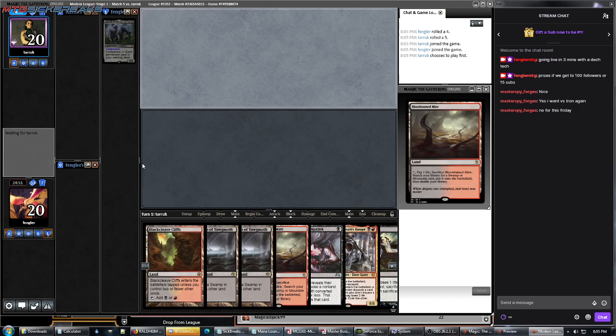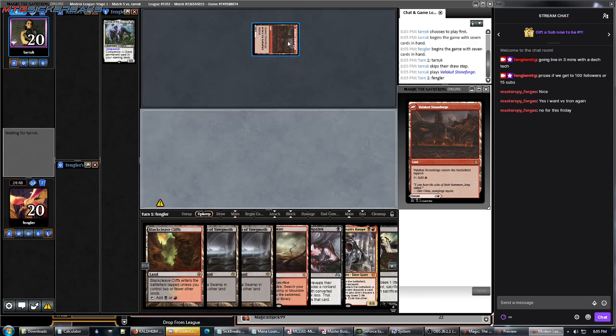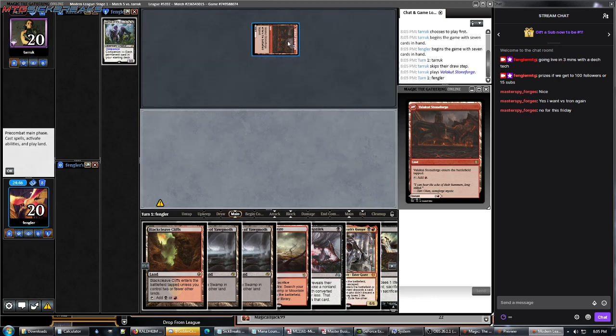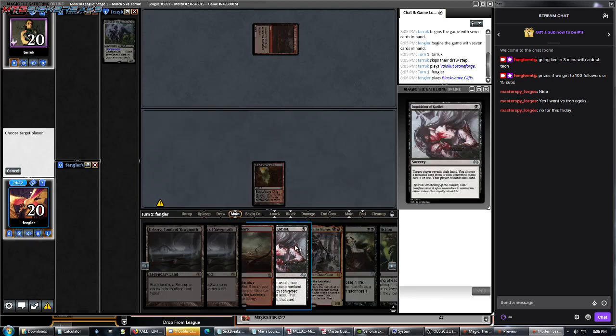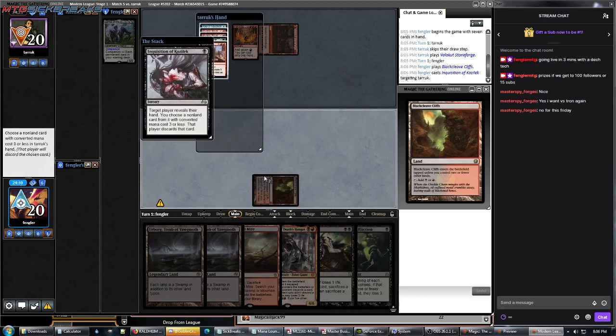We're waiting on our opponent to choose to play first. We're going to keep this hand, yield no plays. Our opponent's playing this Charbelcher deck again. And Charbelcher costs 4, so we can't take it with Inquisition.